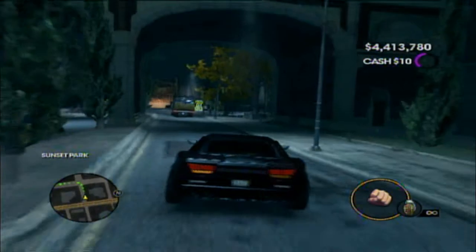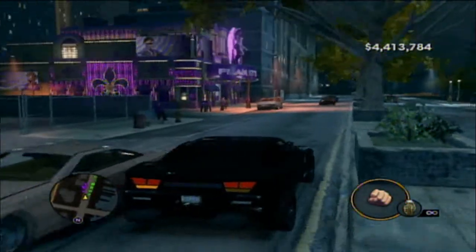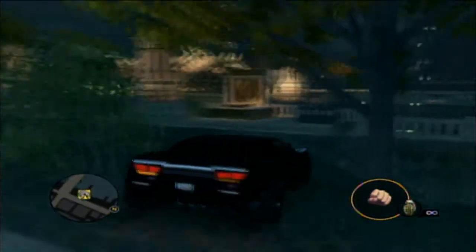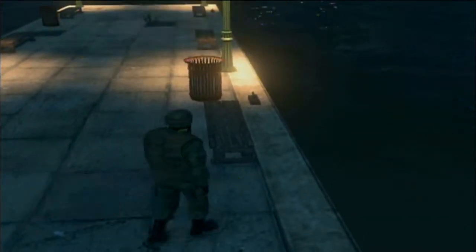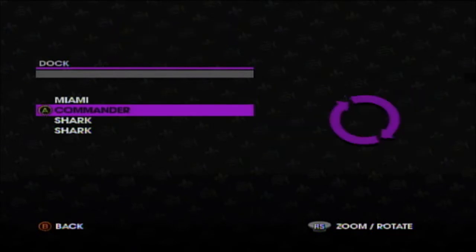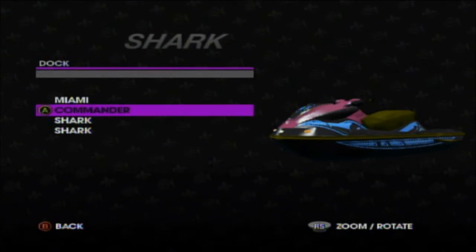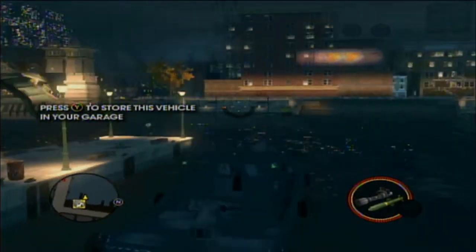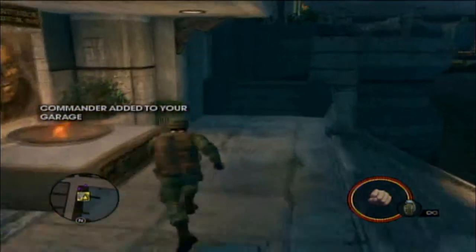Here's the boat dock. There are three things they went skimpy on: the boats, the planes, and the weapons. There's only three different types of boats and planes, which really made me mad. You have the Miami which is the basic boat, the Commander which is the gunboat, and the Shark which is the jet ski. This one has missiles and a machine gun — I'm just showing you those now.